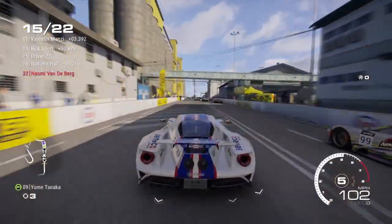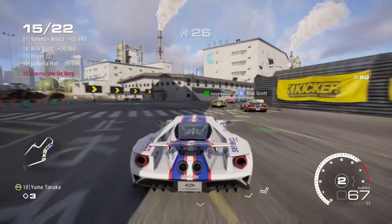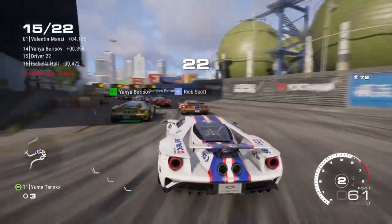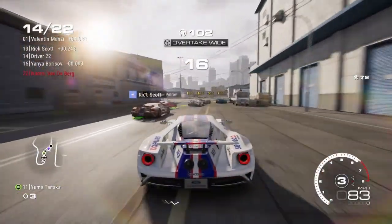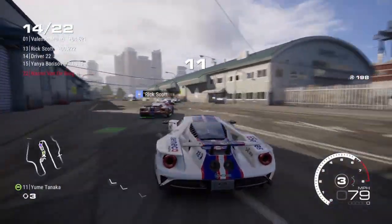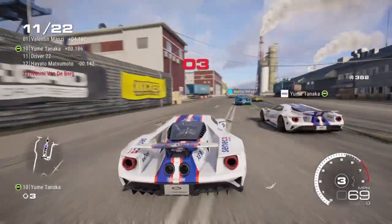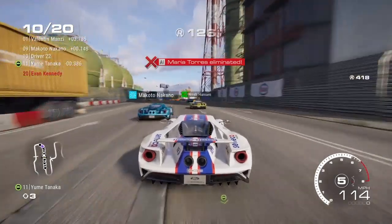Our objective in this one is to finish 10th or higher. Just listening to the team's orders. Going to follow this group through again - of course I don't know the layout of this track at all, so we'll try and use the indicators on the track as much as possible and follow the lines of the cars ahead. In an elimination race, as soon as that counter reaches zero the car at the back gets eliminated, so we want to be as far up the field as we can.